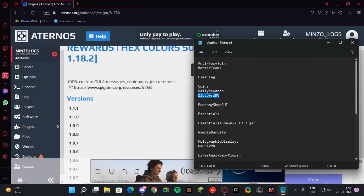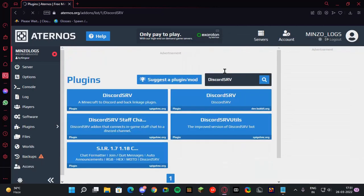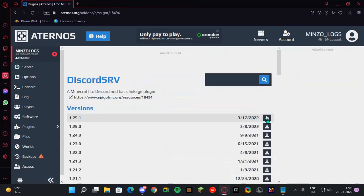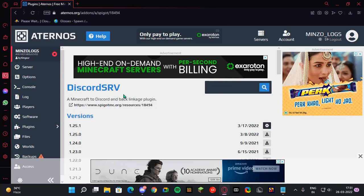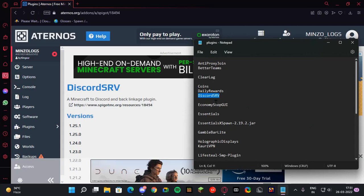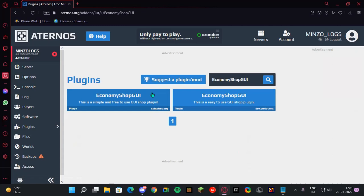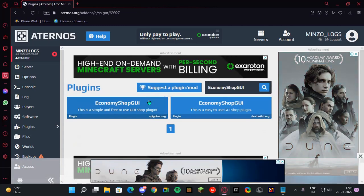Next plugin is DiscordSRV — we're all aware of how this plugin works. One important note: if you want to use DiscordSRV nowadays, you need to enable two-factor authentication on your Discord account, otherwise this plugin won't be able to deliver messages from Minecraft to your Discord server. Then we have Economy Shop GI — it's for the shop command.